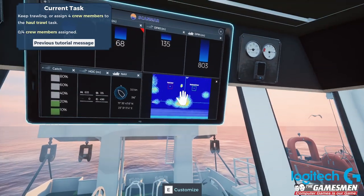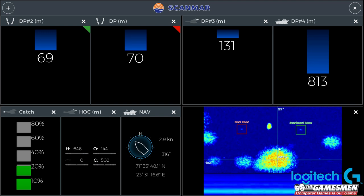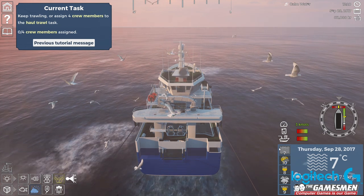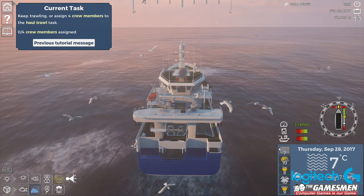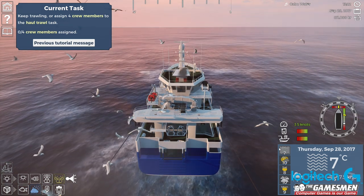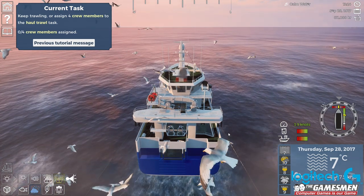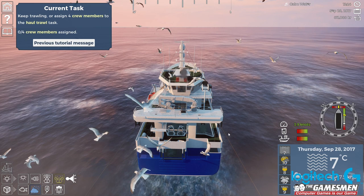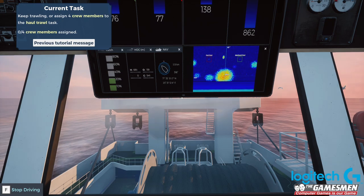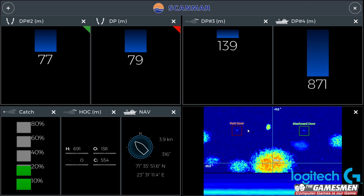Because you can see there's a school of fish here and we need to get the doors down to where it is. Let's bump up our speed - we're only doing 3 knots. The more stuff we have in the net, the more it's going to slow us down. You can just set the net and walk away, come back 10 minutes later and see if you caught anything.